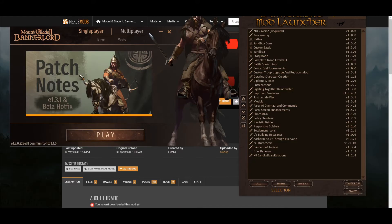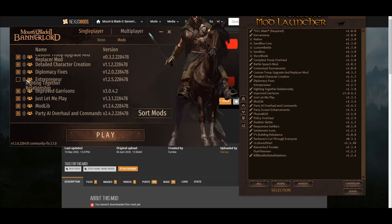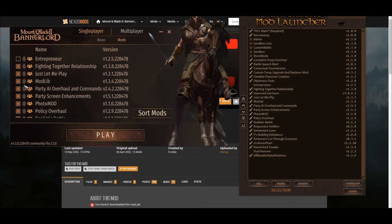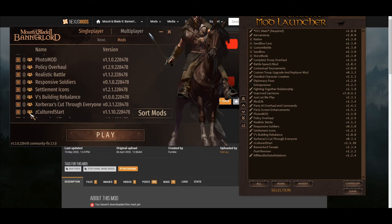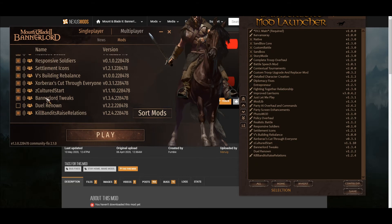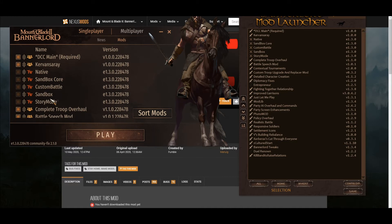On the left side we have the Banner Lord Launcher with the files of the Fixed Launcher. Here you can order your mods by putting them in the right order, or you click 'Sort Mods' on the Fixed Launcher. I move ModLib down here and I click 'Sort Mods,' and you see it orders the mods in the right order so you don't have any problems with launching.